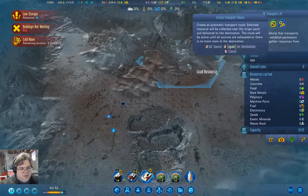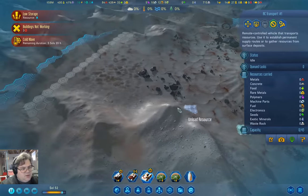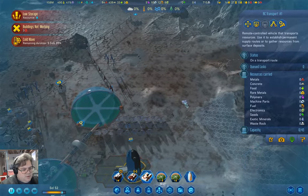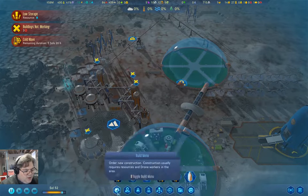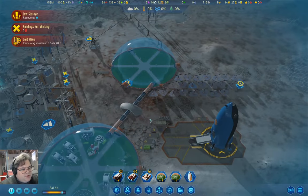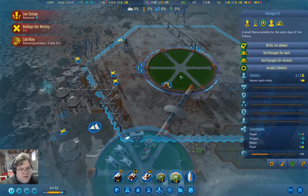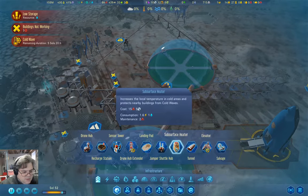I'm going to just pause things while I fiddle with everything. There is more waste rock. There was something else I wanted to fiddle with — I wanted to go in here. Subsurface heater needs five machine parts. I think that's probably going to be worth it.